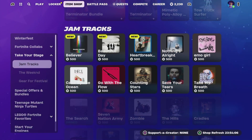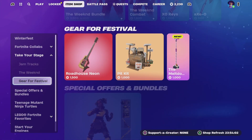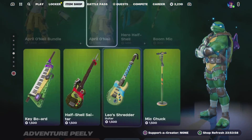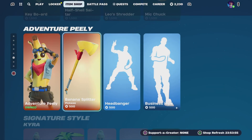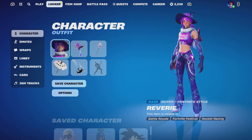Unfortunately, my item shop is really, really buggy, so apologies. It's in the Special Offers and Bundles tab. Also quickly, someone commented that Adventure Peely, along with his pickaxe, is back - if you missed him the first time, there you go.